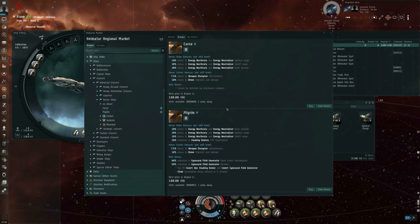So if it's really weapon disruptors that you care about, just like with sensor dampeners and the Gallente, with weapon disruptors and the Amarrians, you're not going to do any better than the Tech-1 vessels. The Tech-2 vessels get extra bonuses to capacitor warfare rather than electronic warfare.